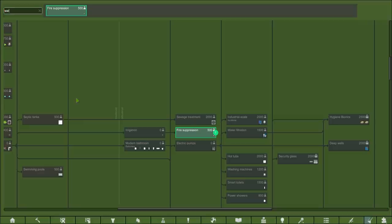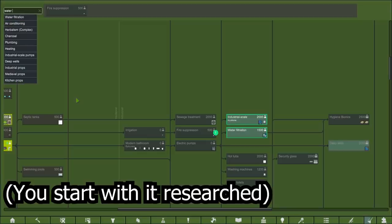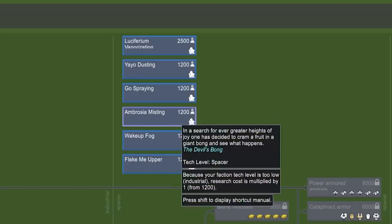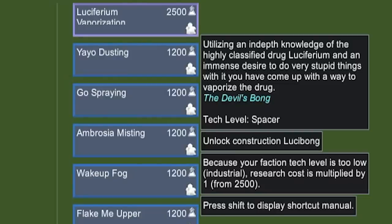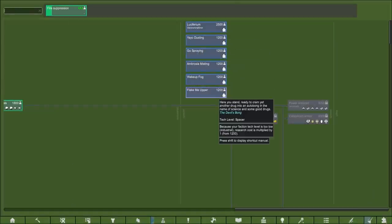I specifically added a mod to allow us to collect water from the atmosphere — kind of more eco-friendly water capturing. What I did see out of the corner of my eye: Luciferium vaporization, Yayo dusting, Goal spraying, Ambrosium misting. Hear me out — a central room where we try and have every single drug vaporized in the air. How does it work for Luciferium? Utilizing an in-depth knowledge of this highly classified drug and an immense desire to do very stupid things — you've come forward to vaporize the drug. Is that just going to make everybody addicted to Luciferium? We can definitely have the Yayo dusters. Maybe not ambrosia so much, but the wake-up and the flake — that seems fine.